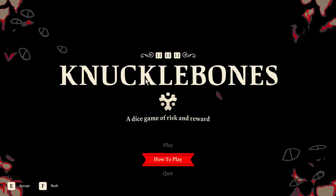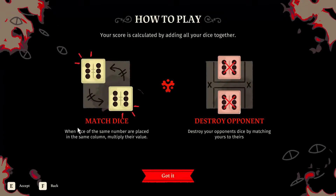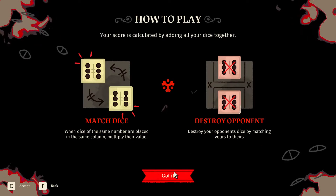Hello everyone, welcome back to this short video on Knuckle Bones in the new game Cult of the Lamb. The rules are: when dice are the same number, place them in the same column and multiply their value. You can destroy your opponent's dice by matching yours to theirs.